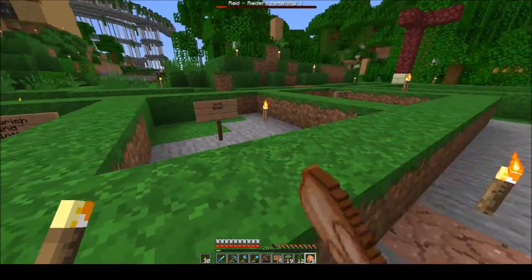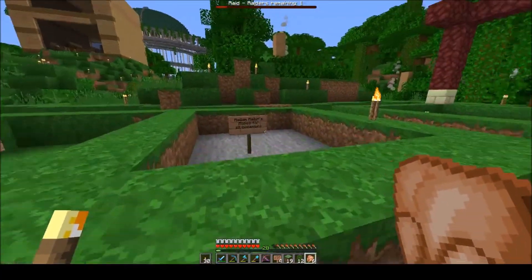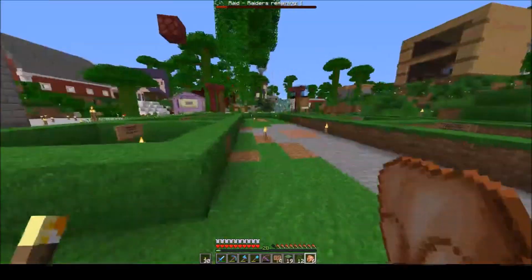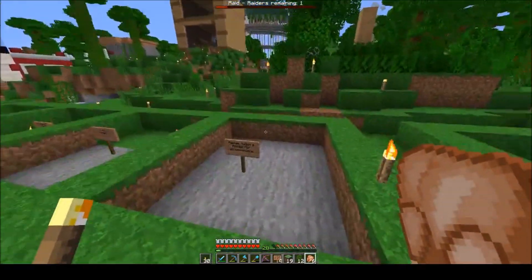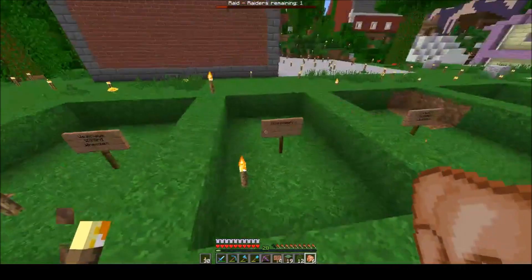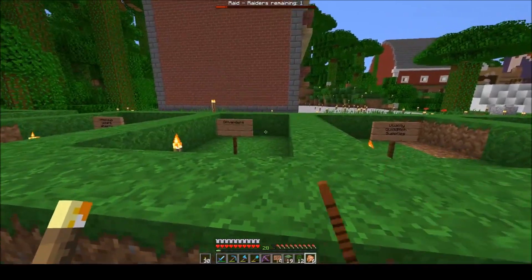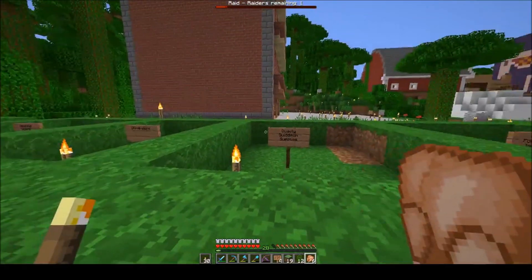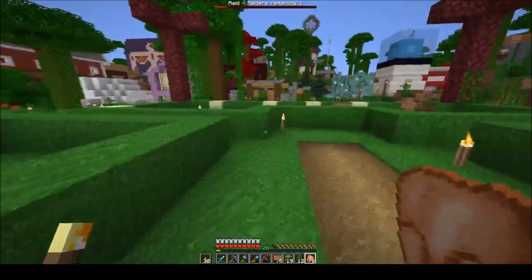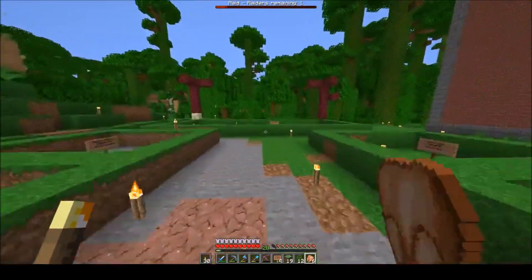We've got the Junk Shop, which is going to sell lots of different things that don't fit anywhere else. Madam Malkin's Robes for All Occasions will have all different types of armor. We've got Green Dots — I'll probably put end stuff in there when I eventually get out into the End. Weasleys' Wizard Wheezes of course has to be here. Ollivanders — I want to do something a bit fun with that. Quality Quidditch Supplies, and then Florean Fortescue's Ice Cream Parlour, the Leaky Cauldron, and Gringotts.